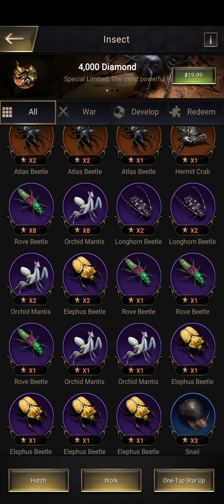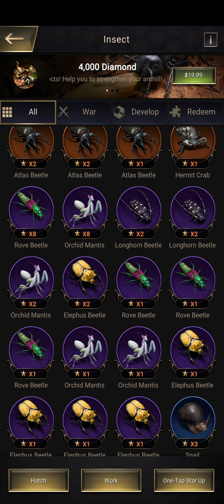A level eight insect of any rarity needs 128 one-stars, a level nine needs 256, a level ten needs 512 single stars of that rarity, and a level eleven insect needs 1,024 one-stars of whatever rarity. That's about it — stay faded.